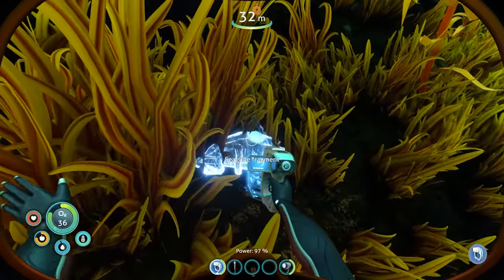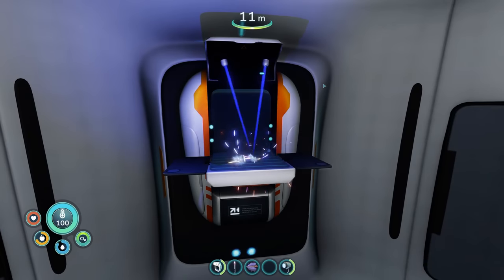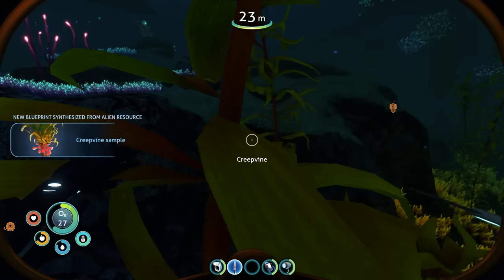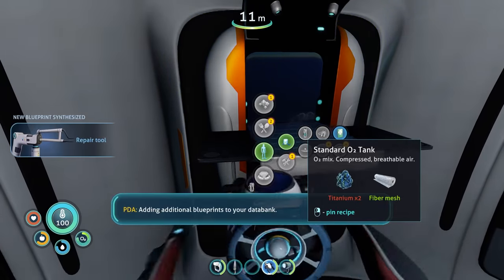A sea glide fragment already — and there's another one. Sweet. Damn, I've already found the last one. This one's like right beside my life pod. I turned those creepvine seeds into some silicon and lubricant. Then I made myself some flippers and a knife. After crafting up some copper wire, I was able to make the sea glide. I used my new knife to collect up some creepvine samples, which I then used to make up some fiber mesh, which is then needed to make up the oxygen tank.